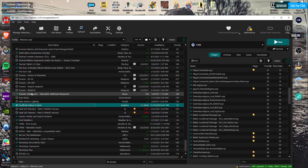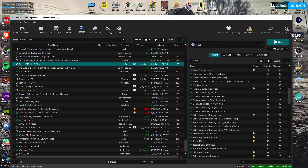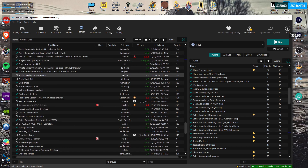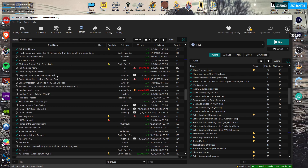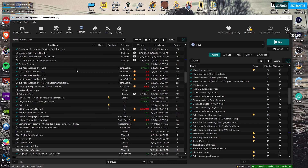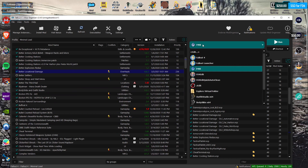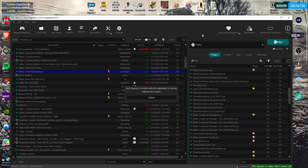Settlement mods, patches — like literally the unofficial patch, you probably want that. If you have a Pip-Boy replacer, you probably want that, plus face and hair files. Anything core to the game — like I have WBL, Agony, and Damn Apocalypse — you want all those loaded. Those are core gameplay mods you probably want from the start.